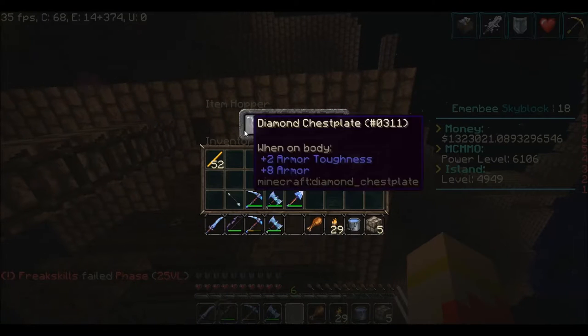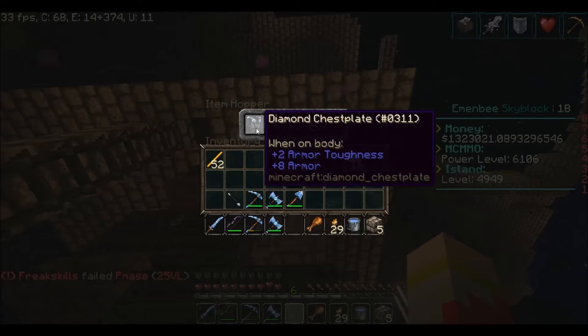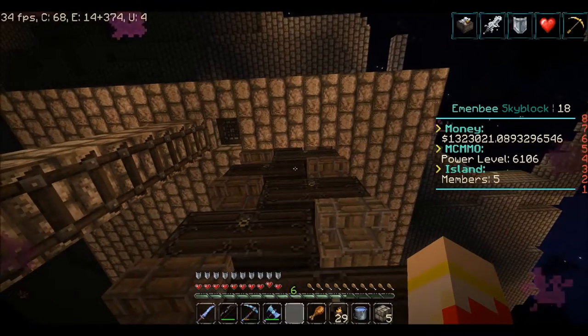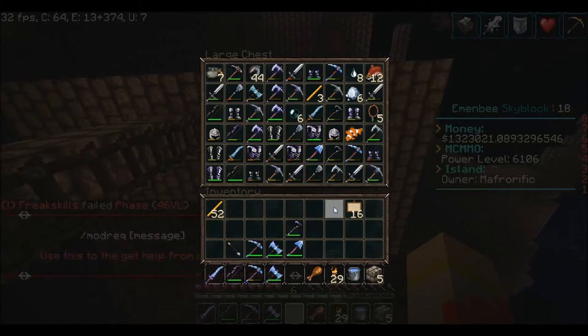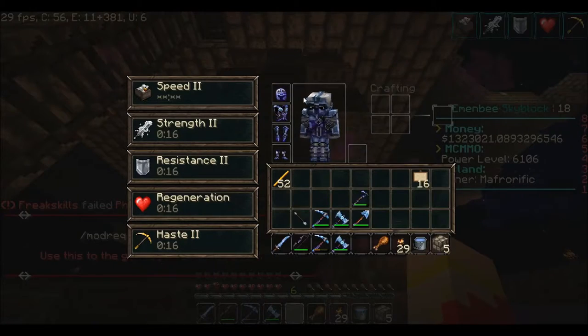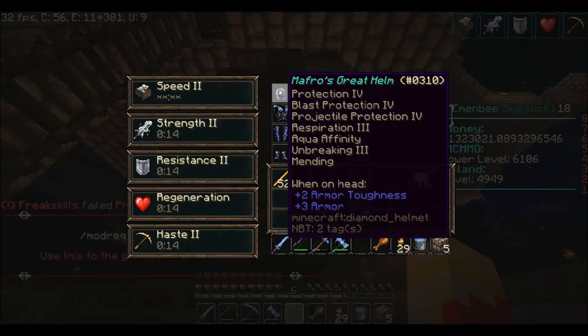This will turn into — look at that right there — a diamond chest plate, fully undamaged. That's going to be turned into eight diamonds in just a moment. The gear I'm wearing right now, here's an example: this is Prot 4 with Blast Protection 4 and Projectile Protection 4. I added the other stuff.